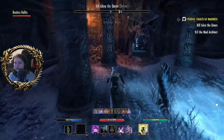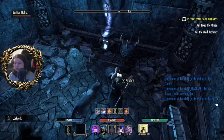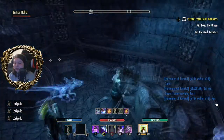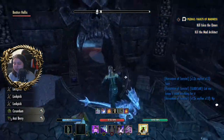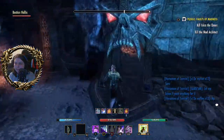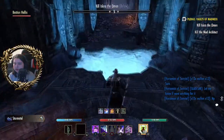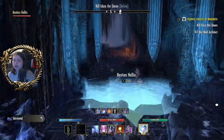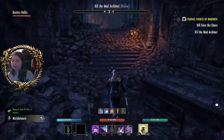Now we check this room — there's not a room on the other side, but there is a reason why I check these rooms in case there is a chest. You'll see why I check every nook and cranny.